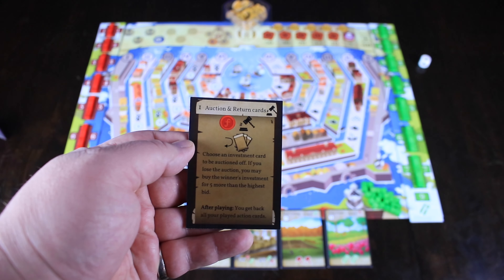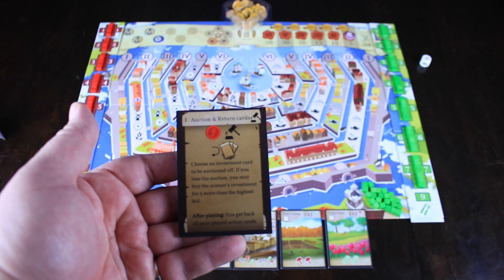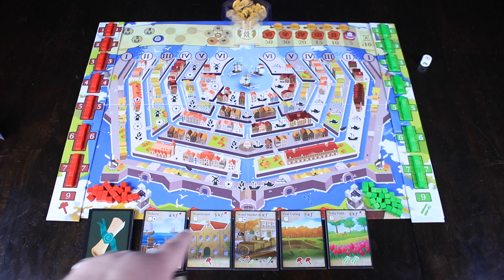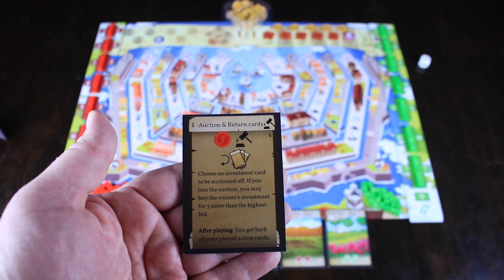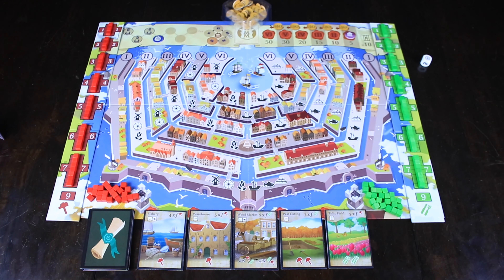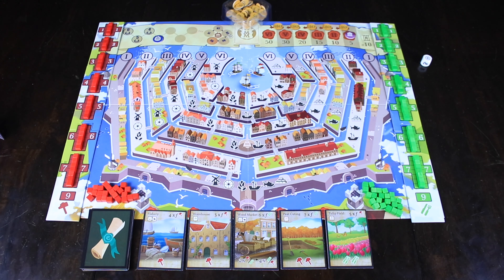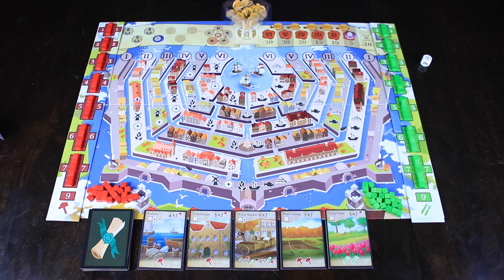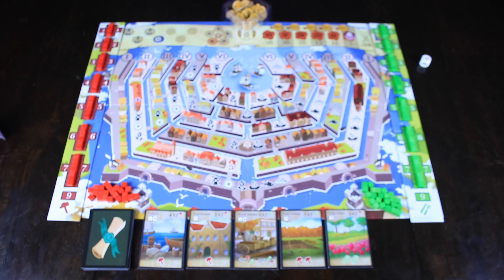Let's go over the first one — this is the auction and return cards. It says choose an investment card to be auctioned off from these five cards. What's going to happen is you get a chance to bid on that auction — everyone does. However, if you are the person who initiated the auction and you still lose, you still have a chance to outbid the winner after all the information has been revealed: overpay them by $5, and then you get a chance to win that card. Also, once you've used one of your action cards, you don't get it back until you go through an auction phase — this is kind of your refreshing of your hand.